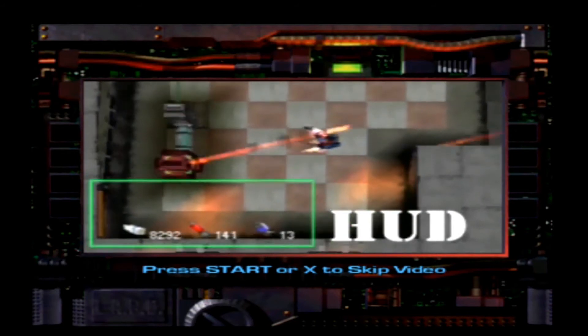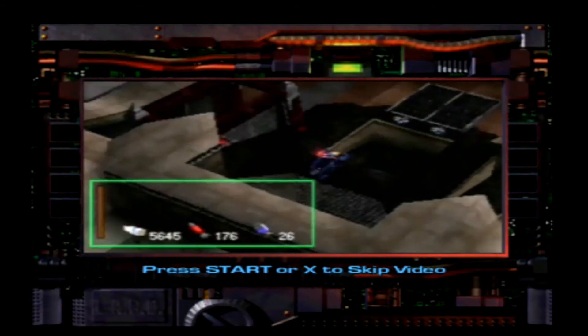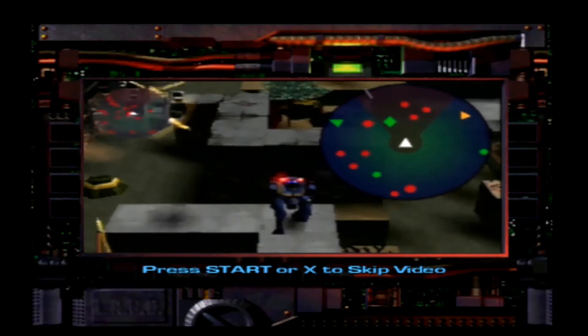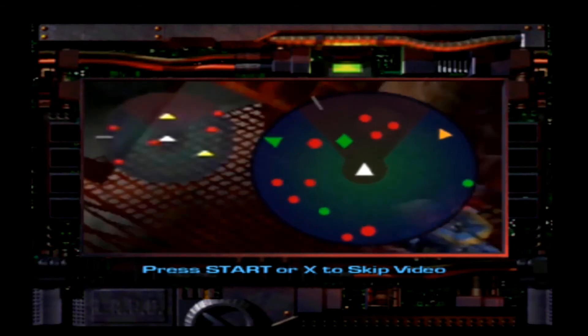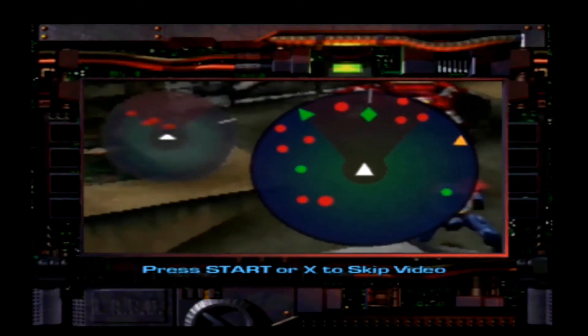Your HUD shows the usual stuff: armor status, weapons load, and ammo count. On the radar, follow the green arrow toward the green diamond. That's your target. Get rid of one target and a new one will take its place.